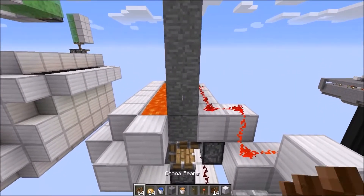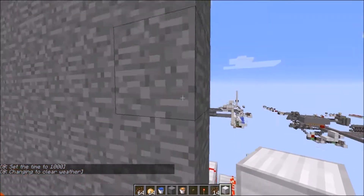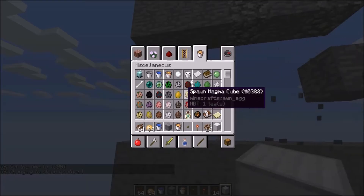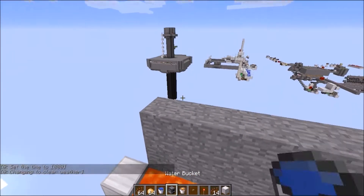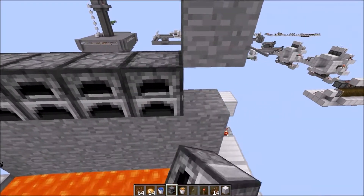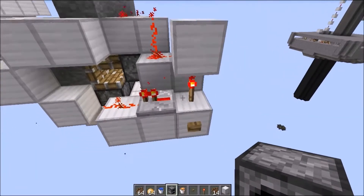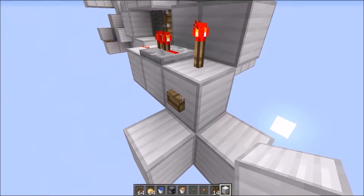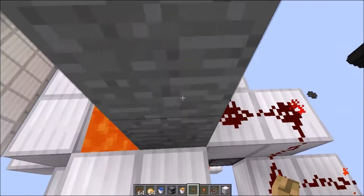If I hit this button, this redstone torch will turn off, causing these guys to retract. Now this repeater — because it's delayed — will make sure that these don't immediately activate. Which means for a split second, these pistons will extend. Look at this. So far it appears to be functioning completely flawlessly. I've not had any problems with it.